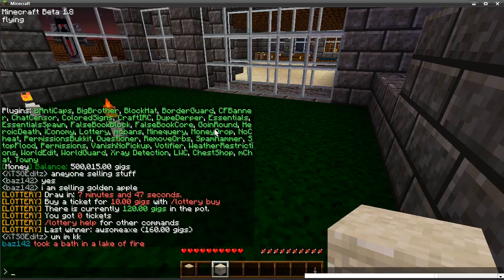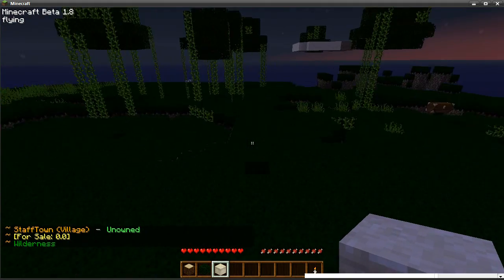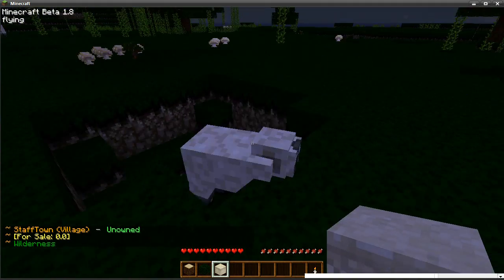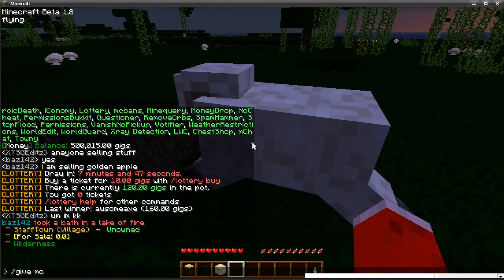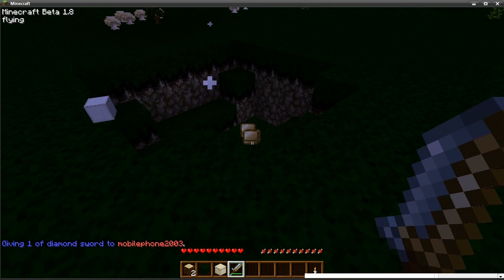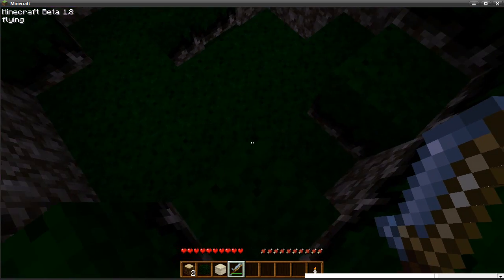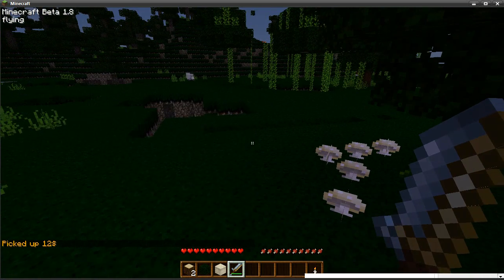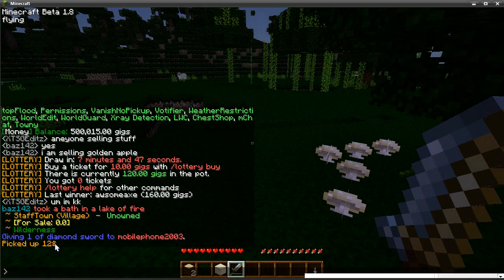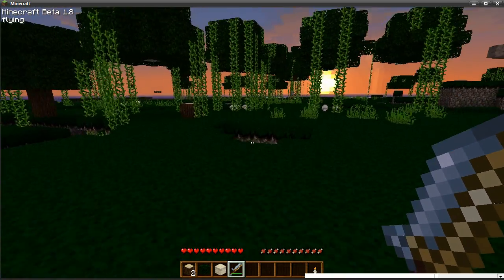Next one is Money Drops. I'll find a sheep here and give myself a diamond sword to kill it quickly. You can see it dropped some gold blocks. We did have Jobs to help people get money, but that was too easily exploitable. With Money Drops you simply kill a mob, pick it up, and it's a gamble — I picked up $12. Sheep are in the $1 to $15 range, so it really encourages players in survival to go out and kill mobs to get some cash.